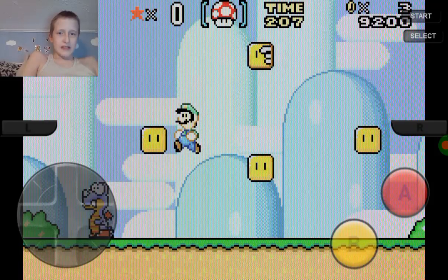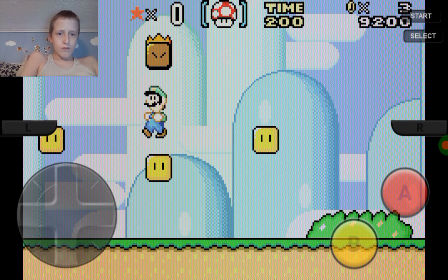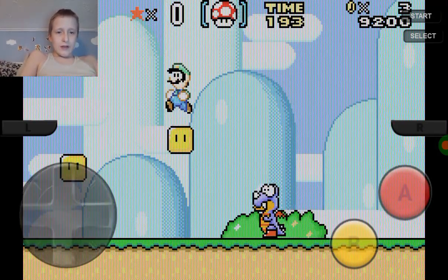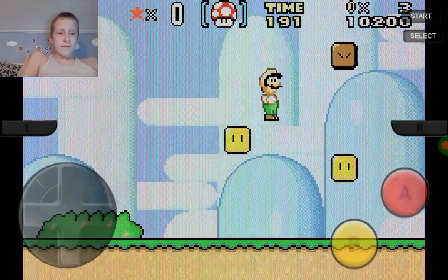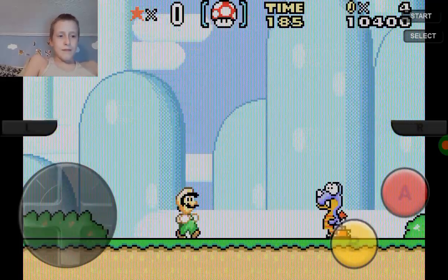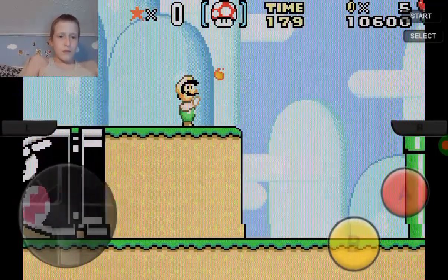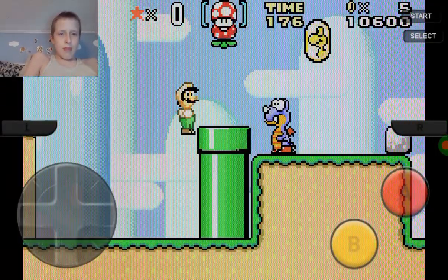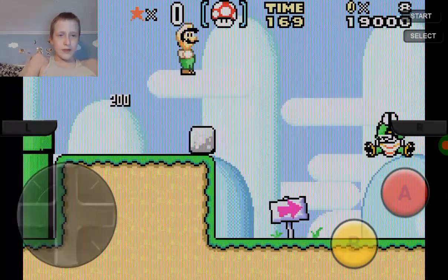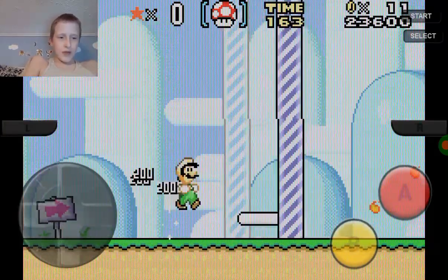Okay, that was easy. I got this, I got the fire flower. Press B, and then press B again. Yes, I got Yoshi going. Yes sir, I'm going to move on to Mario Advance 3.